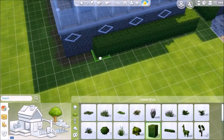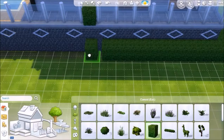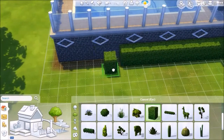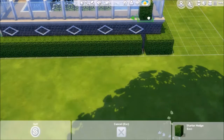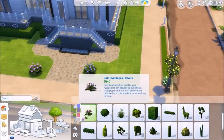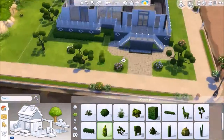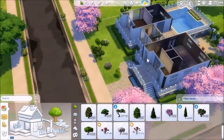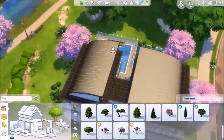Swimsuits for both men and women are on the lows. And what I would like in a future expansion or stuff pack is cloaks that actually cover your Sims, with an option to be opened or closed. I think that would be a pretty cool idea - your Sims can get all mysterious.